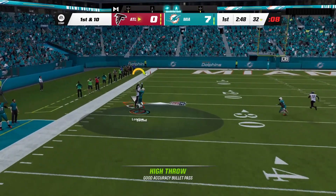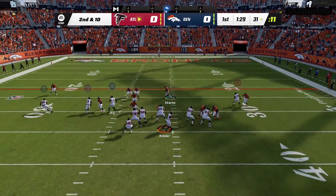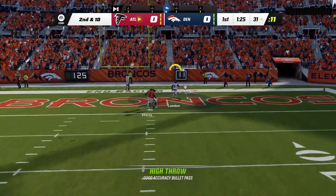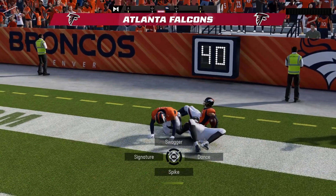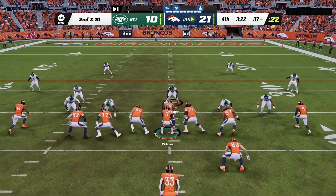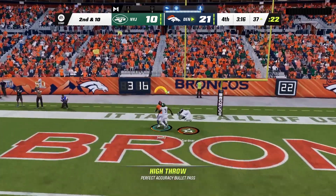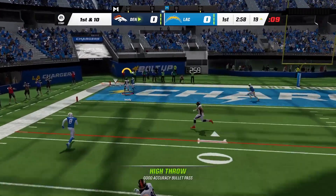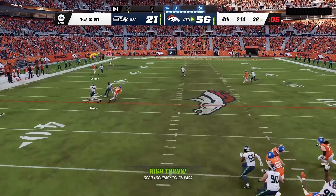In Madden 24, I'm noticing a lot of the bigger, slower receivers — not necessarily technically slow, but by Madden standards, the guys that aren't 95 speed, or not even 91 speed — a lot of these receivers I'm having the most success with are guys somewhere in the 88 to 90 speed range. They are a little bit easier to control; I'm able to throttle down and get into that catch radius point and then go vertical.